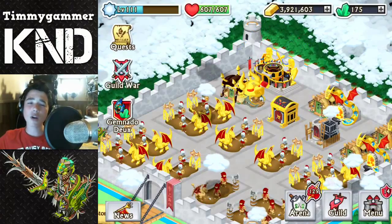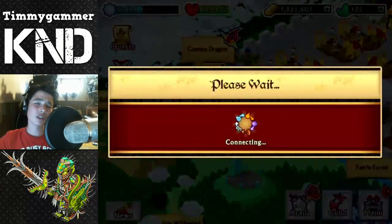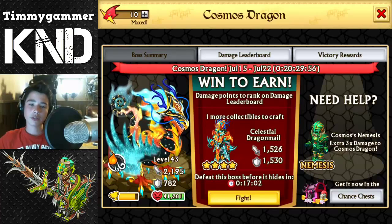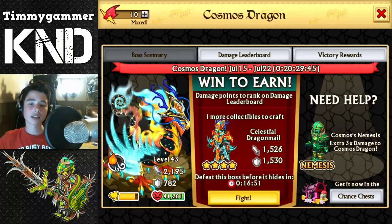What up guys, TimmyGammy here and welcome back to another Knights and Dragons video. Today we are going to defeat the Cosmos Dragon for the 43rd time. I really love this epic boss — it is fire and air. Here is the armor, it looks really really good. It's going to replace Pestilence. Here it is: 1500 attack stats and 1500 defense stats.